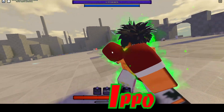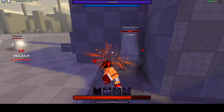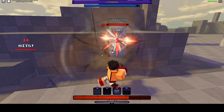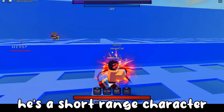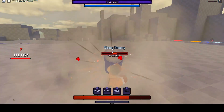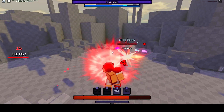Speaking of Ippo, he's the next character on the list. Ippo's a high-pressure character, meaning if you get the person against the wall, they're finished. He's a fairly easy character to learn and it's easy to get off combos with him as long as you get them in the right range. The one drawback is he's a short-range character, so you're gonna have to play up close and personal. It's easy to get off air combos with Ippo, and his third move has a pretty large hitbox with good damage.